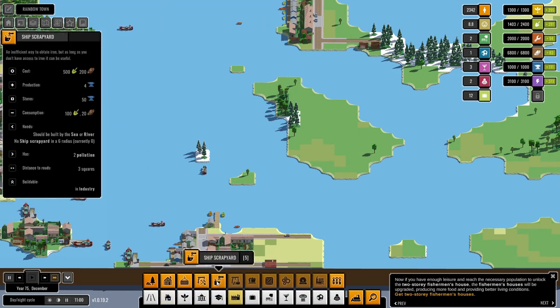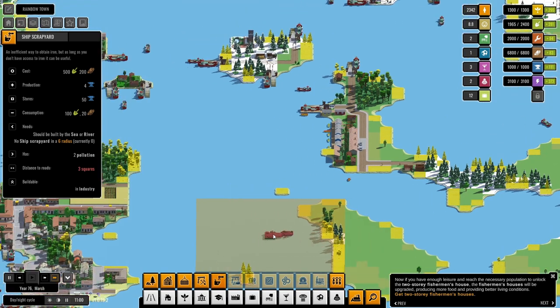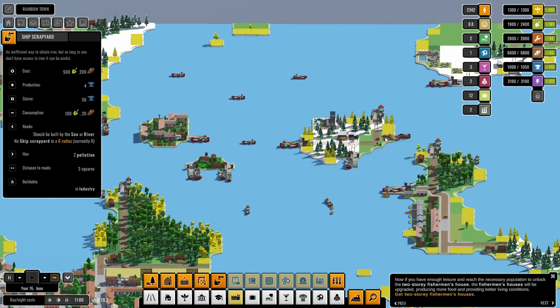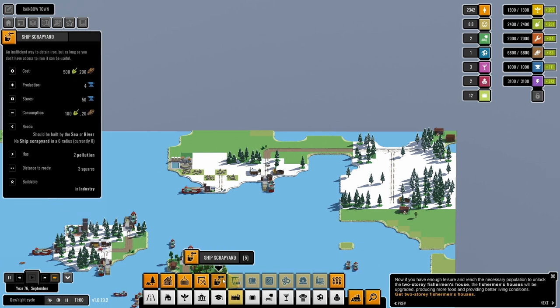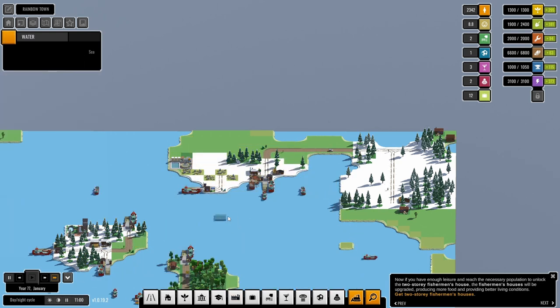I want a shipyard — ship scrapyard! Oh, it has two pollution. We could put you there — actually no, I want you up here. Here we can have you there, ship scrapyard okay.